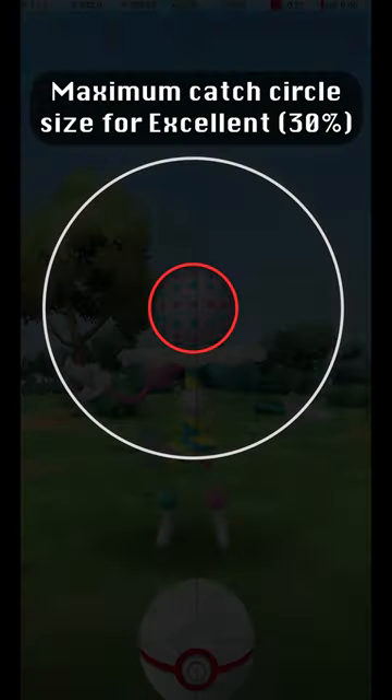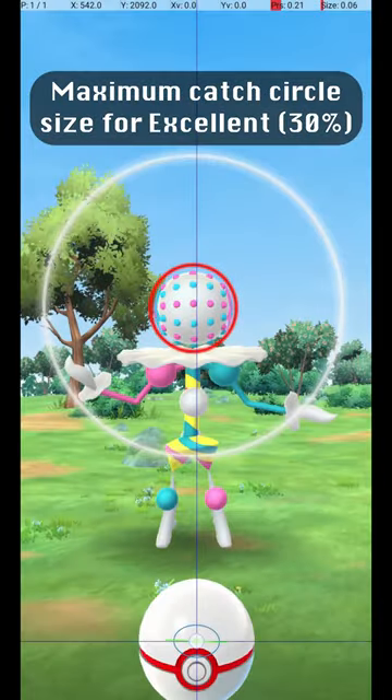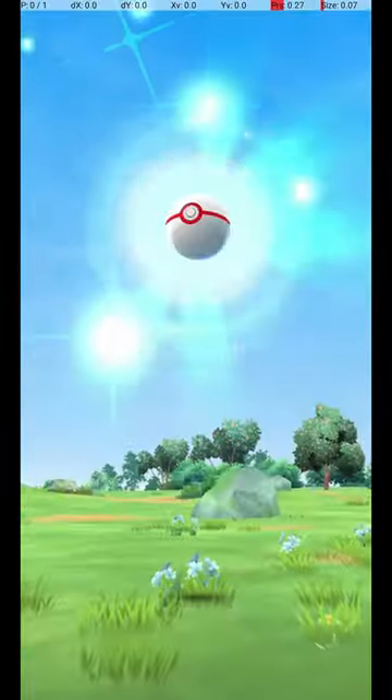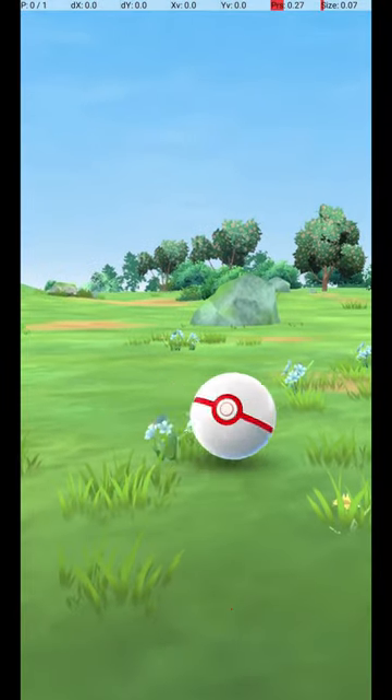This shows the maximum circle size for an excellent throw, where the Catch Circle is 30% of the diameter of the Grey Circle. Please hit like and subscribe, and I'll see you next time here at the Excellent Pokédex. Thanks for watching!